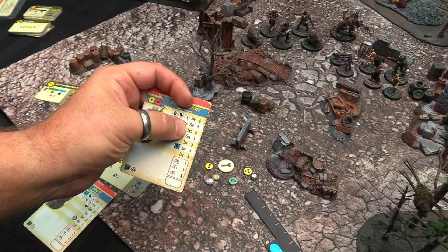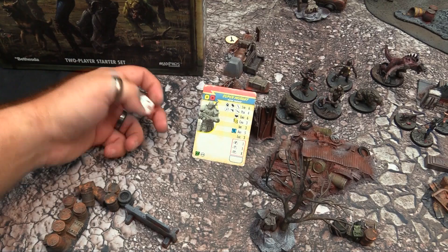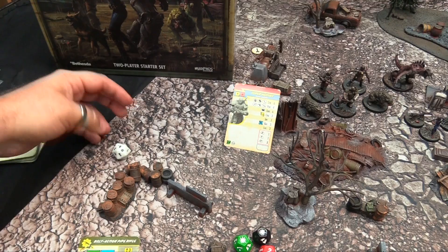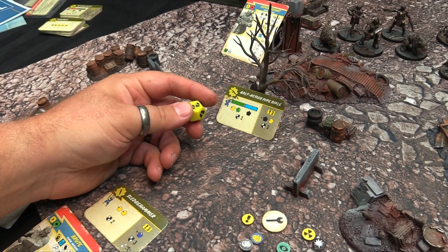The X is an auto-fail, though some auto-fails also give you a quick action because they're not entirely terrible. Everything else is numbers. Because you're SPECIAL, you attempt to roll under a stat. A super mutant has Strength 6, Perception 4, Endurance 6, Charisma 3, Intelligence 3, Agility 5, Luck 3. You try to roll equal to or under on the stat die — so if this super mutant attacks with a sledgehammer, he needs to roll a 6 or less.